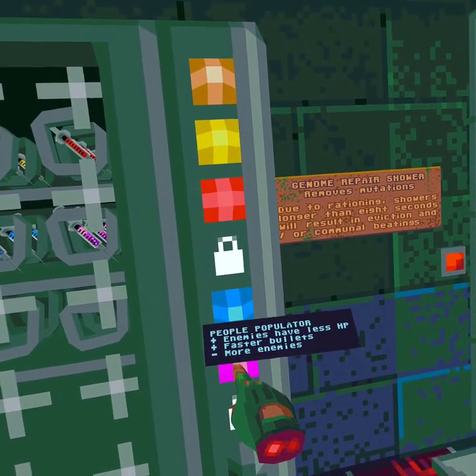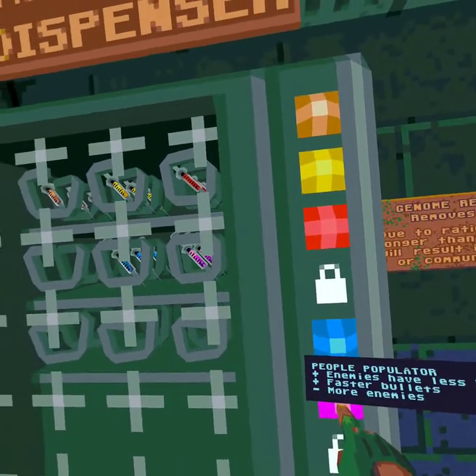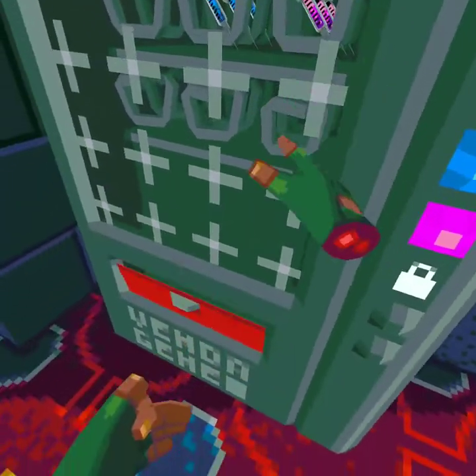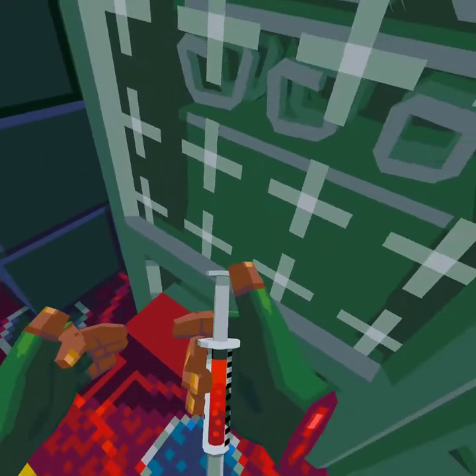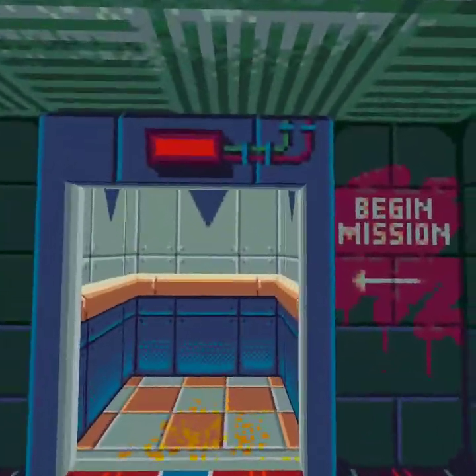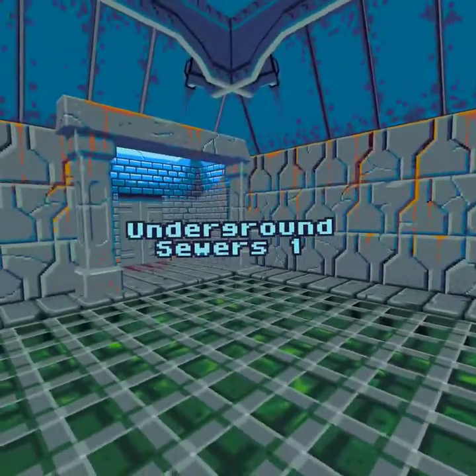This one gives enemies less HP, you get faster bullets, but there are more enemies. If you want a mutation, you press both triggers to pick it up, hit the top trigger, and now you've got a mutation. I've got auto-reload, which is really nice. If there's one mutator I'd recommend, it's that.